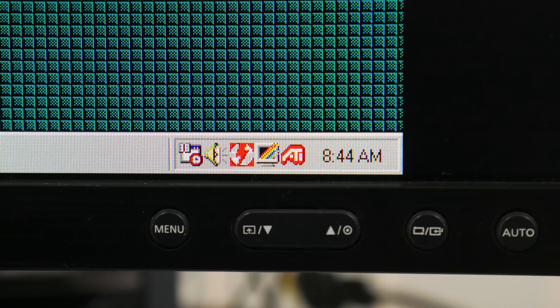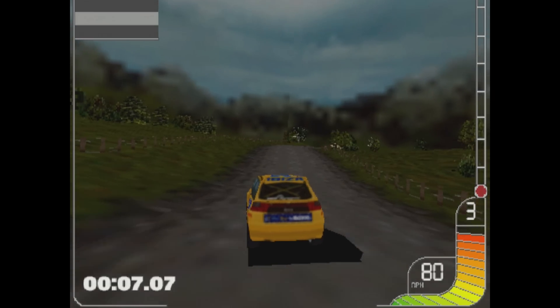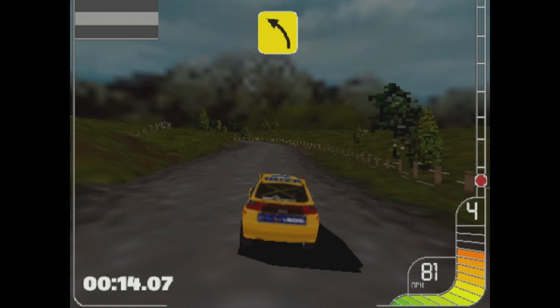VGA signal quality is pretty good. At 1600x1200 I took photos of how it looks on an LCD monitor, even with a magnifying glass, and to my eyes the image is perfect. We have more coming up: MS-DOS, Windows 3.11, and the proprietary ATI 3D CIF API — but now let's test a few games.